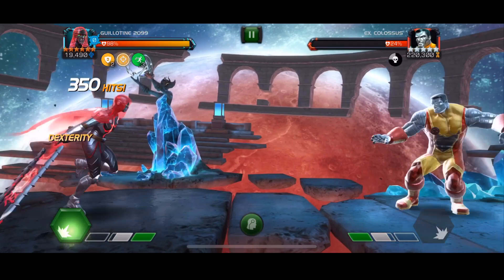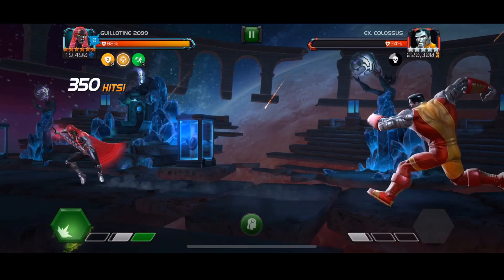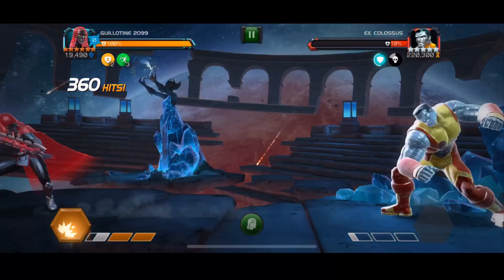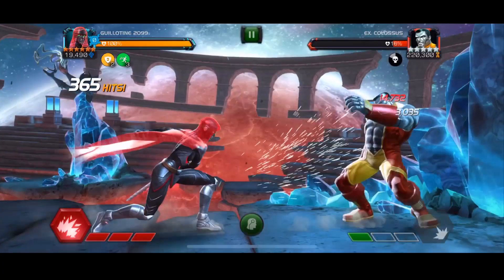I think she has by far the best damage output in the game once you get her properly ramped up. However, she's a bit more risky to play than Aegon. Aegon has certain advantages like being able to deal a lot of damage into the block and also become fully unblockable. Playing around with Guillotine today, I feel like Aegon is overall better for Labyrinth of Legends 100% if I had to pick one of these champions.